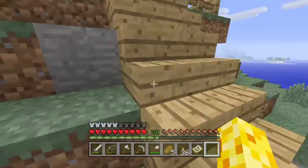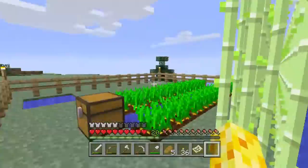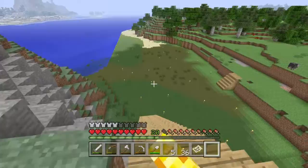I just realized I need to make more than one fence gate. Anyway, this is the rest of my farm - I've finished it and it looks quite good now. I put wheat in and filled it up, I put sugar canes in and I put carrots in. I also flattened off that area down there so I'm going to be building a bunch of shops down there.